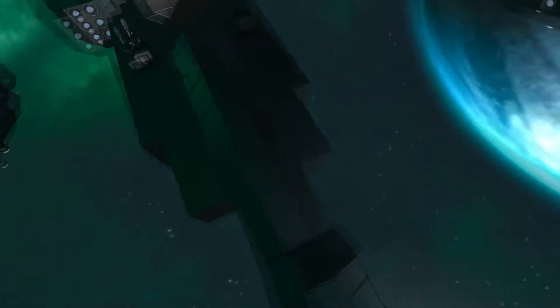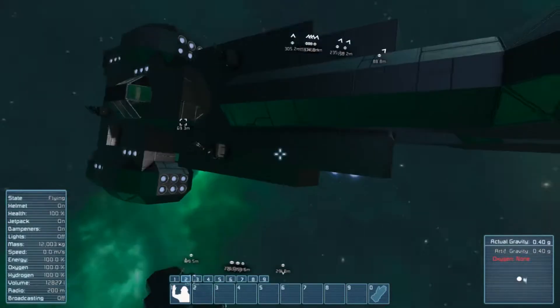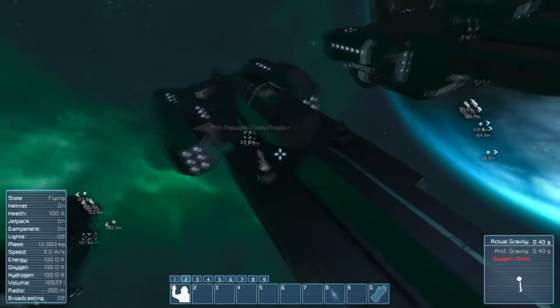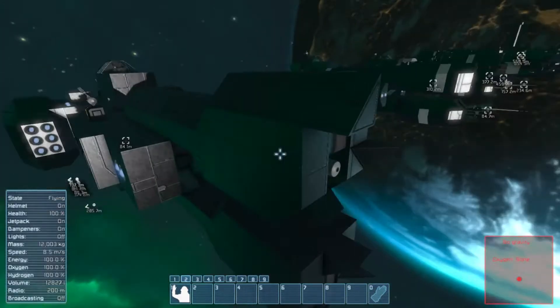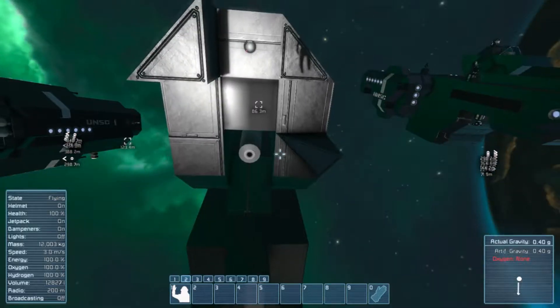The first one — what was the name of this one? This is a Stalwart, isn't it? Yes, the Mini Stalwart. And the biggest difference in this one is the arms up front — it's got a giant cannon installed instead of the missile batteries that the previous one did.